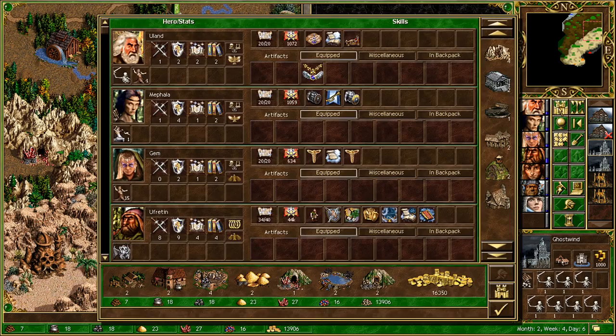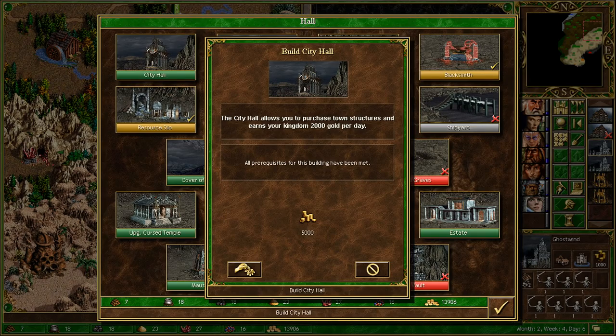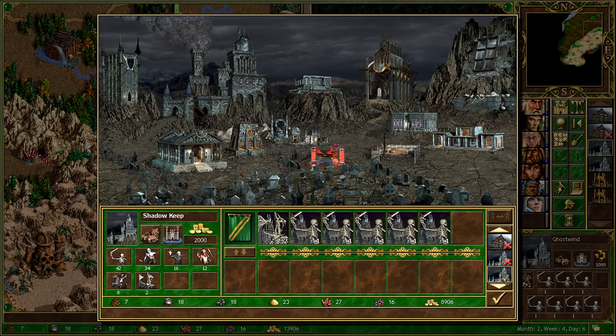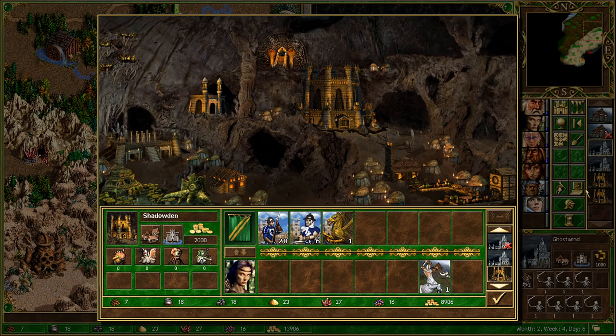We're making 16,000 per turn, which is not bad. We can definitely afford to go for the City Hall, which will at least pay for itself going into next week or even tomorrow. We also have a couple of dungeon towns that can be built up, but I'm not sure I want to rush into that. I'll probably get the Mana Vortex for one of them, but I don't need to do that on this particular turn.